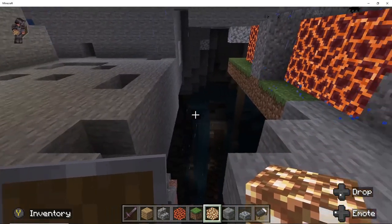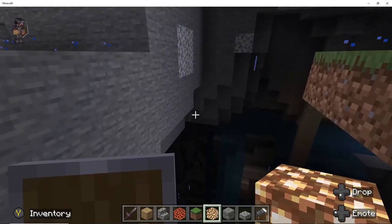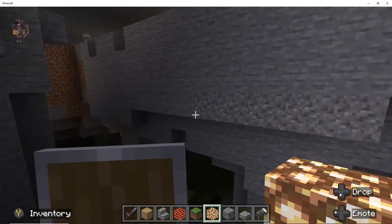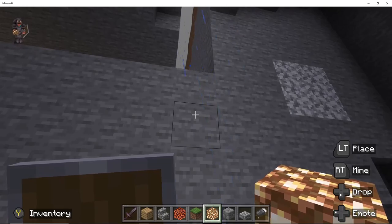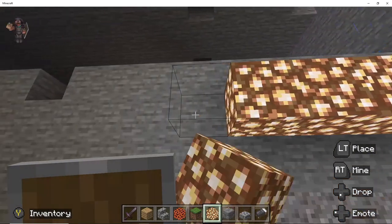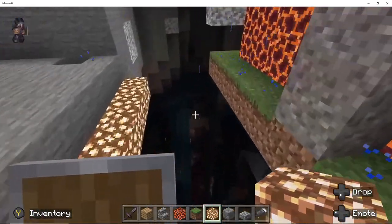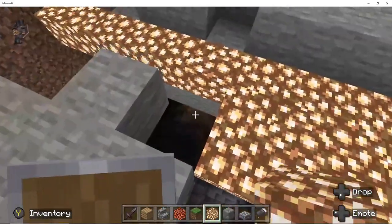After chopping away the entire base of the mountain I decided to cover up the cave, but I used glowstones because I was thinking that if I ever want to come into the cavern system underneath the castle, it'll be nice to have a light source shining down into the cavern making it easier to see. So I covered up this entire floor section with glowstones.